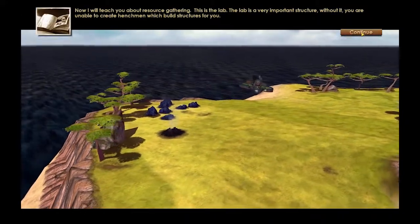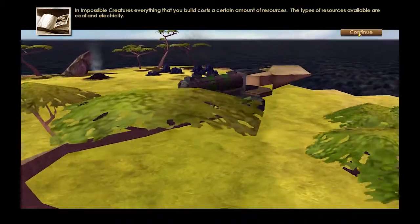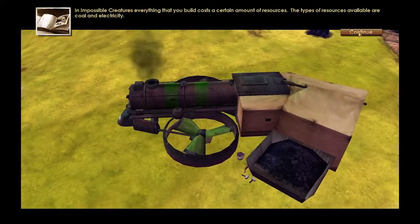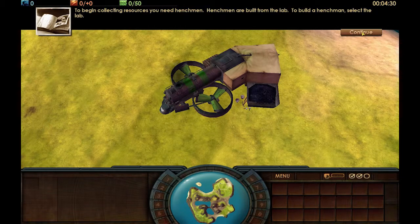Now I will teach you about resource gathering. This is the lab — a very important structure. Without it, you're unable to create henchmen which build structures for you. In Impossible Creatures, everything you build costs a certain amount of resources. The types of resources available are coal and electricity, displayed in the top left-hand corner of your screen. Coal is displayed in blue and electricity in orange.